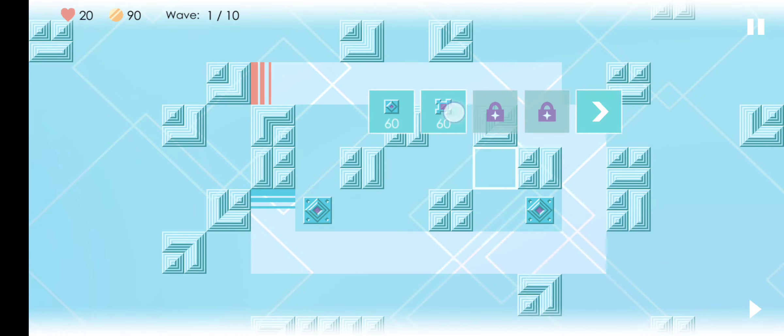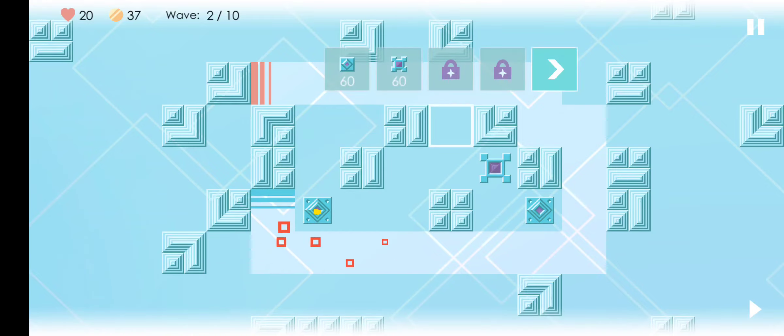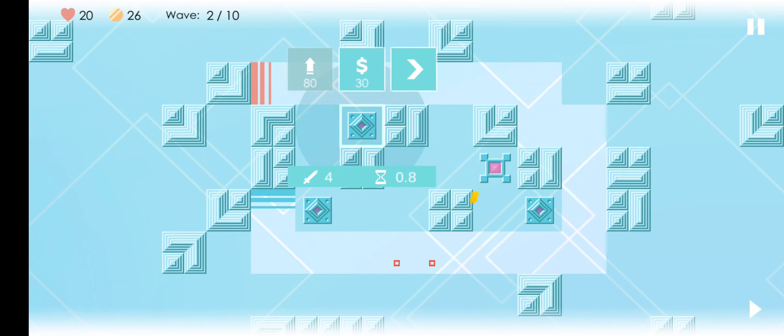Now, no new towers in this one, but we're going to set our towers — set a strategy tower at the end here just to make sure that nothing can get passed.